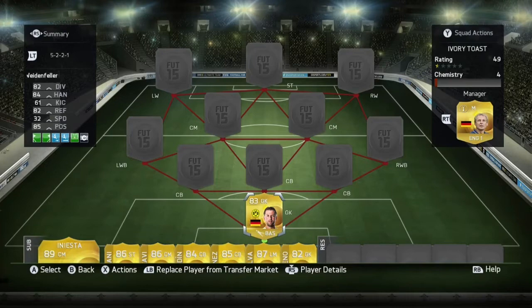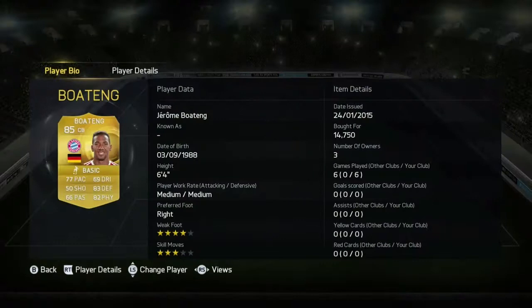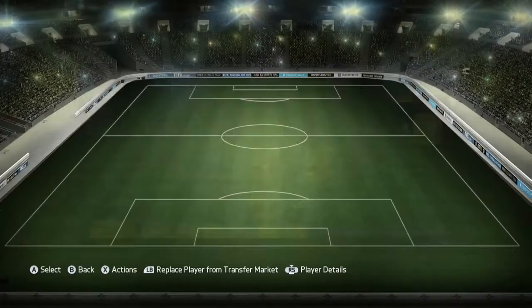Next we're going to go for centre back Hummels, also German and plays for Borussia Dortmund. Good chemistry with Weidenfeller and very strong. Next we're going to go for another German — amazing chemistry in this team and also very good stats. 4 star weak foot.